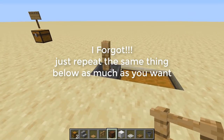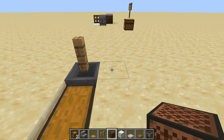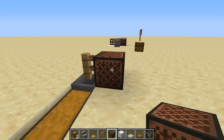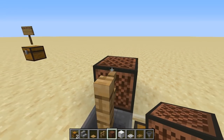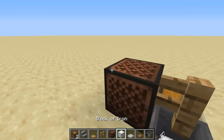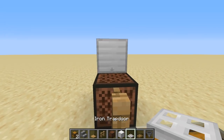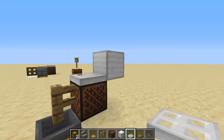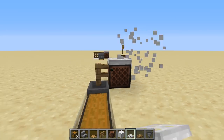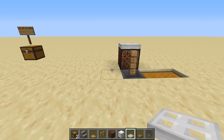Now you're going to want to put a note block right here. Note blocks are really easy to craft — they're just wood surrounding a piece of redstone dust. Next, take some of your blocks (that's what the block of iron represents) and put a trapdoor right here. That is the first part done.